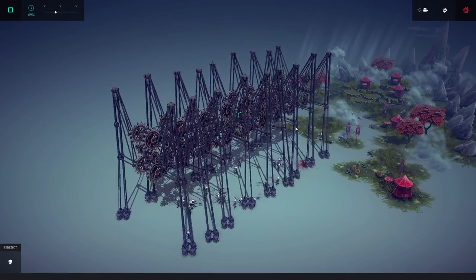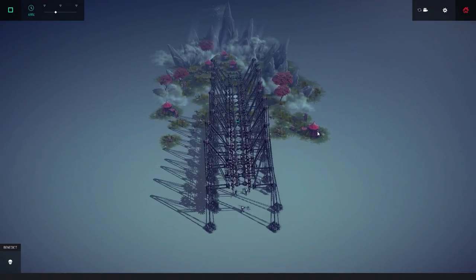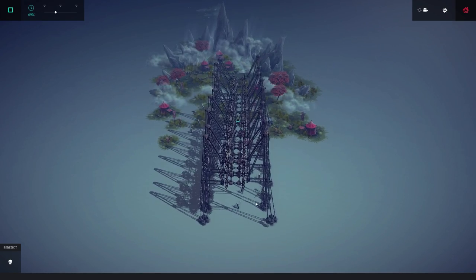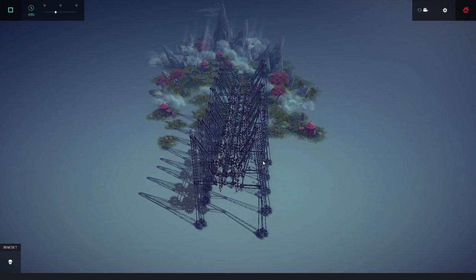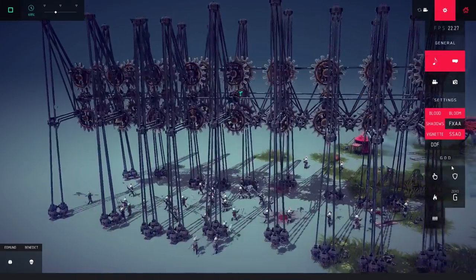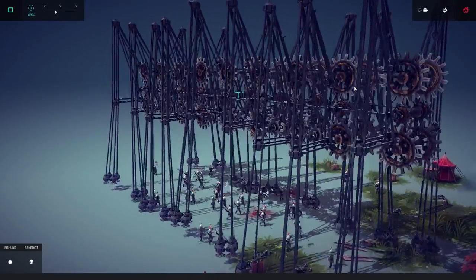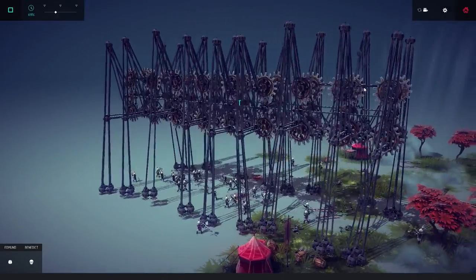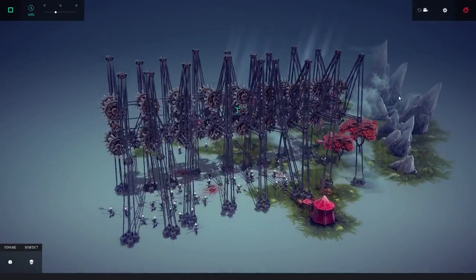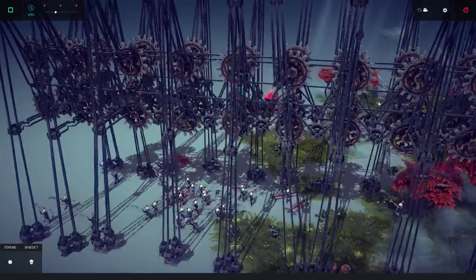Usually these huge designs, they only go backwards and forwards, but you can actually turn this one as well. It's extremely slow because it's so big, but you can see these guys are pushing backwards, these guys are pushing forwards, and we are slowly turning. What's also so impressive is it is not in invincibility mode. Creations this big usually have to be put in invincibility mode or they break — this thing, no. It's totally fine, showcasing some really awesome cogwork designs here.